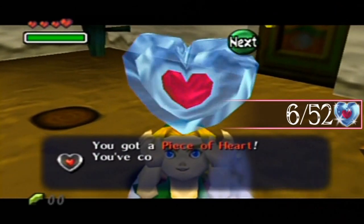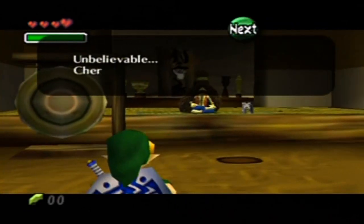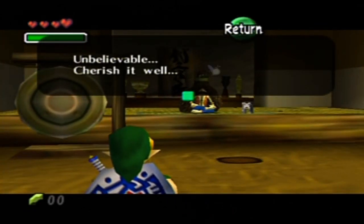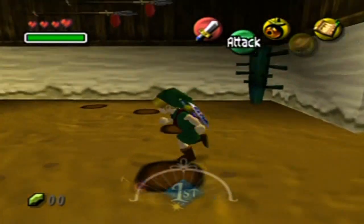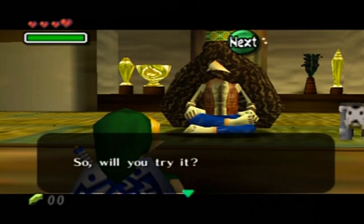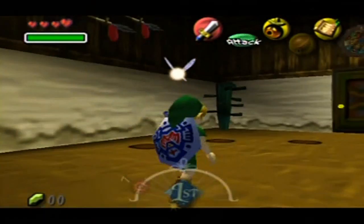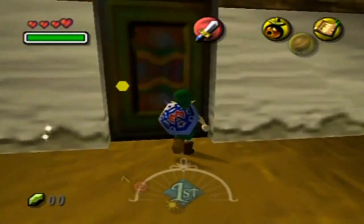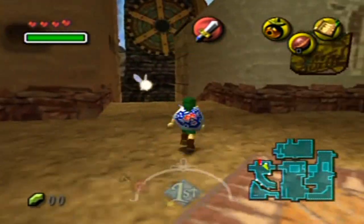The jump attack is apparently considered the best technique of the sword. I guess it is one of the most powerful sword moves, but sometimes it's kind of impractical. So if he's expecting to teach the ways of the warrior, I don't really think he's teaching all the techniques. I forgot what the novice course is, actually.